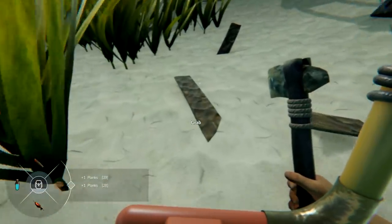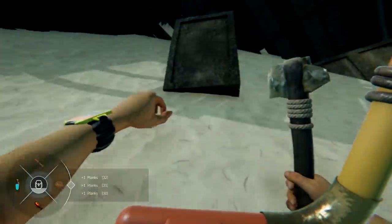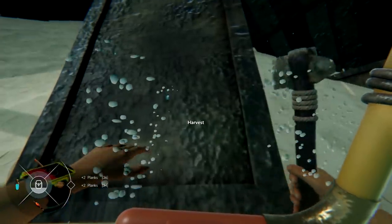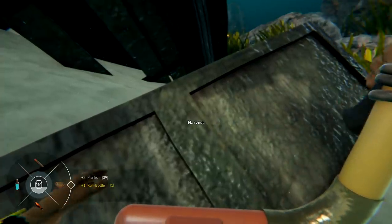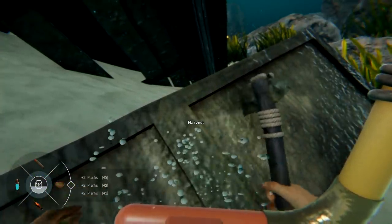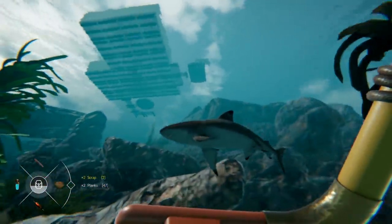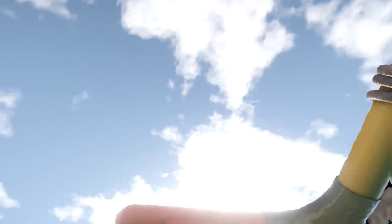We're pretty far down so we're going to have to get ourselves back up. The first beep tells you uh-oh, and then the next beep is holy crap, hurry up — which we're about to hear. Hey, reef shark! Right into him. Up we go. Use the shift key and you can use the space bar too — some people always ask that. We're fully loaded, ready to go.